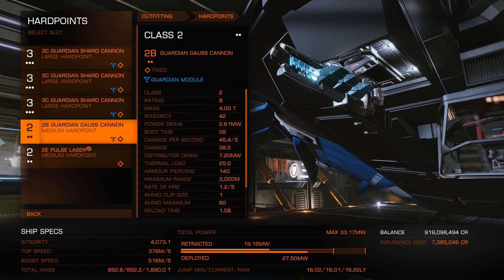Also, the 2E pulse laser is long range 5 with concordance sequence, to basically heal your allies that are in a wing. Make sure you know that you have to be in a wing to use it for its healing effect.